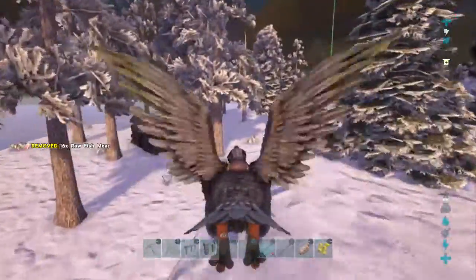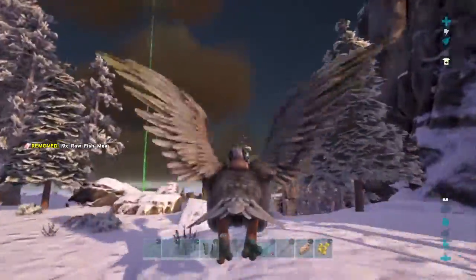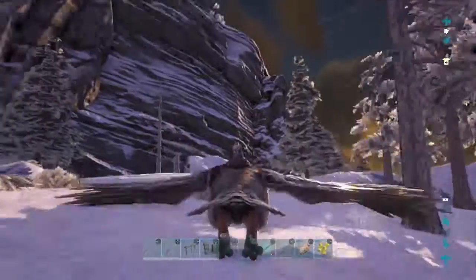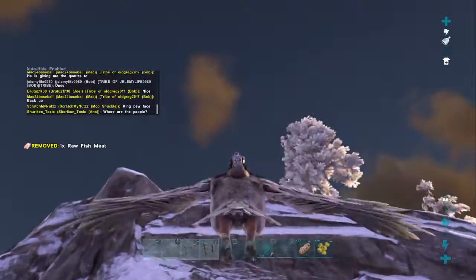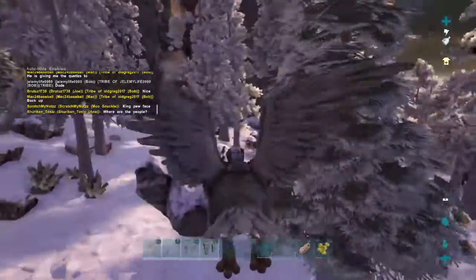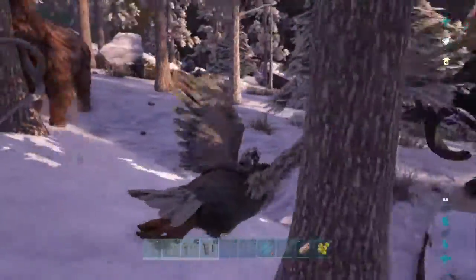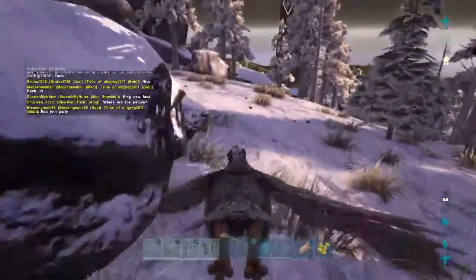I'm gonna show you guys how to tame a dire wolf and the best way to do so. I have a cage set down by my base, and I'm going to capture and pick up the dire wolf with my argentavis, bring it down to the cage, and drop it in. You just need to find a dire wolf or saber tooth.